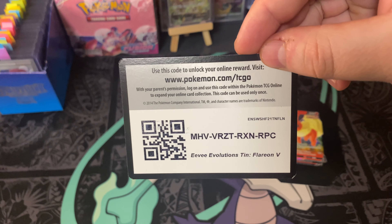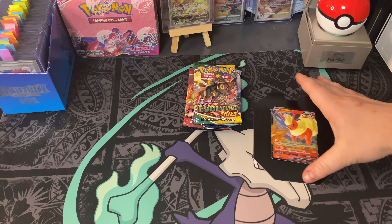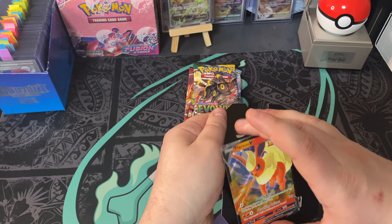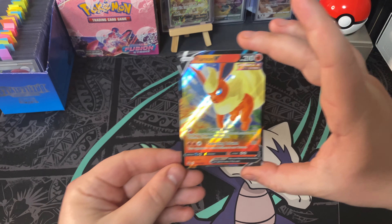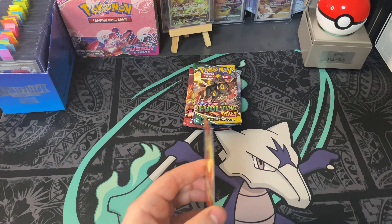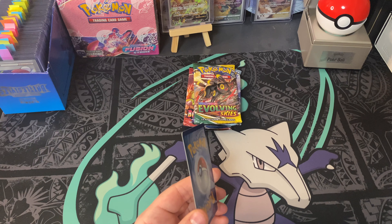All righty, here we are. We have the code card for the tin. I always give away the code cards from these pack openings — just a way to say thank you guys for checking out the video. Here is that Flareon V art. Very beautiful. Card looks pretty clean. We'll throw a sleeve on it.